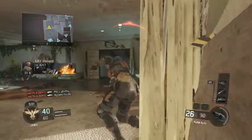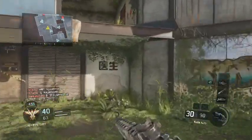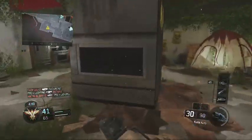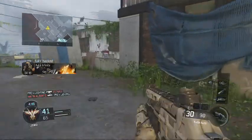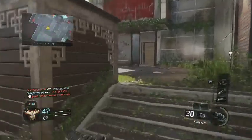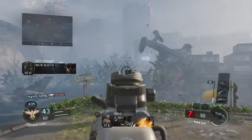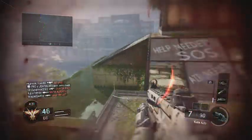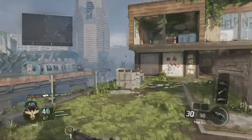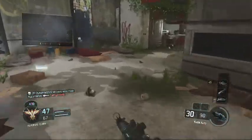Be advised, hostile UAV incoming. You're losing CBP — switch it up. Enemy UAV has been hacked. Be advised, hostile dart inbound. Be advised, hostile counter UAV is online. Hostile UAV spotted. Shot out. Hostile UAV KIA.